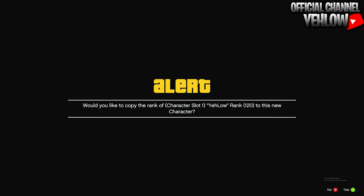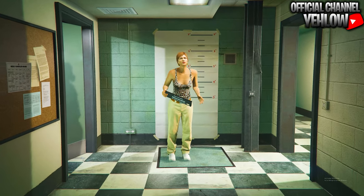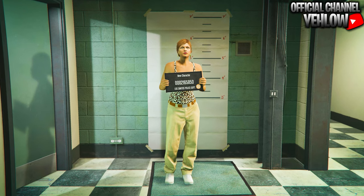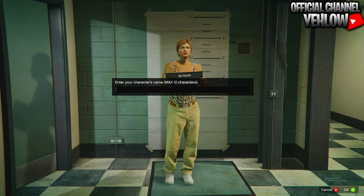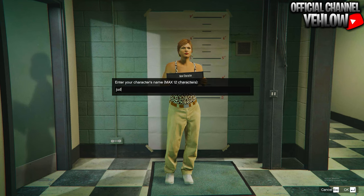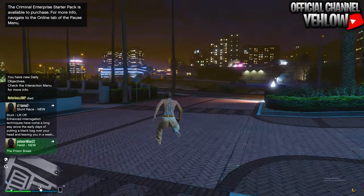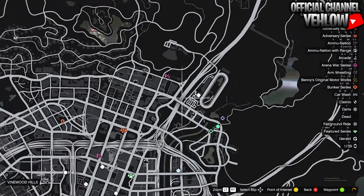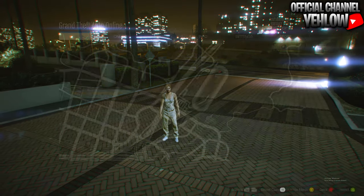Go ahead and make a brand new female character in the second slot. If it asks you to copy the rank, go ahead and accept that alert. Make sure it's a female character, then hit save and continue, enter a random name, take the picture, and it should put you into a public session. When you get into the public session, bring up your map and check if you have the clothing stores. If you don't have them, that's fine — just go ahead and find a new session.